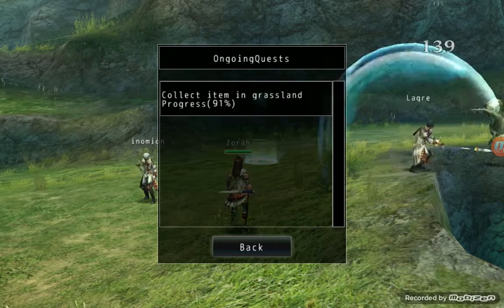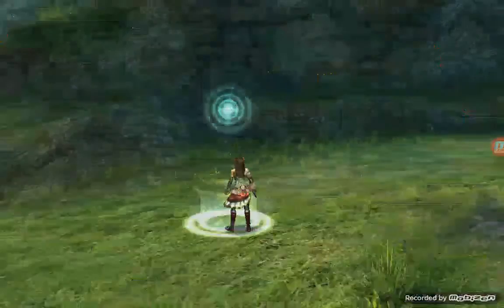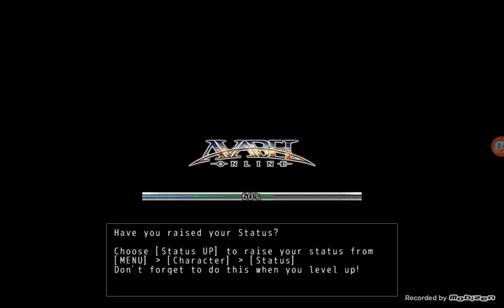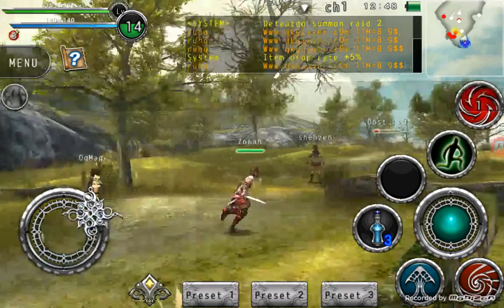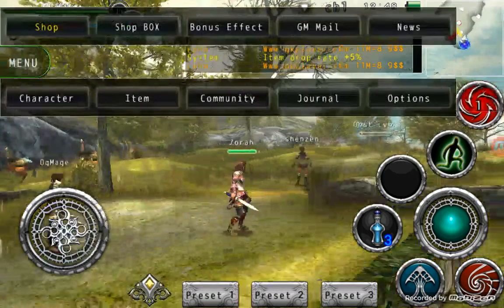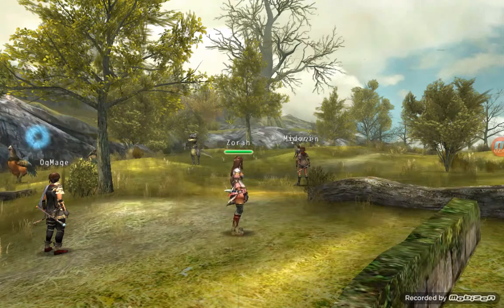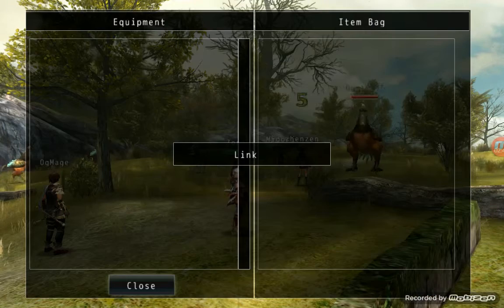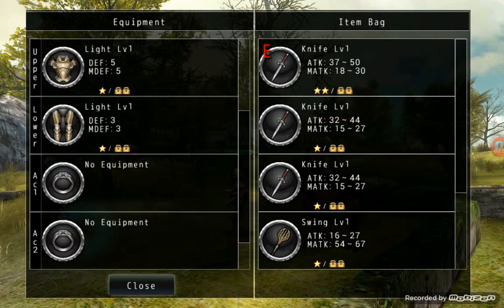And then I have to go back to this request guy — you have to send it in to him. So right now I'm just going to the place where I have to collect the items. And you go to menu, and this shows you everything where you need to go, like items and equipment. So these are all my equipment for now.